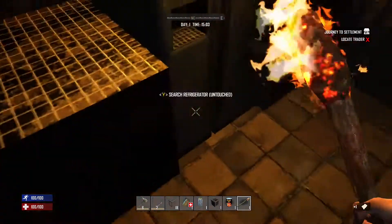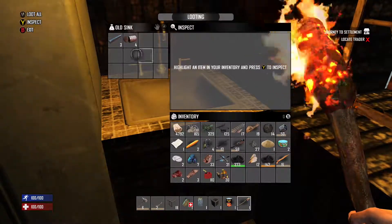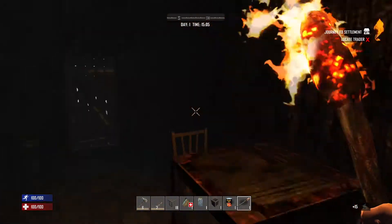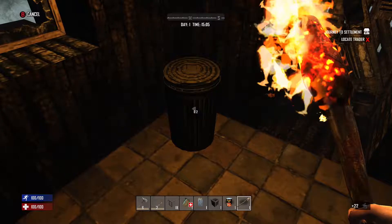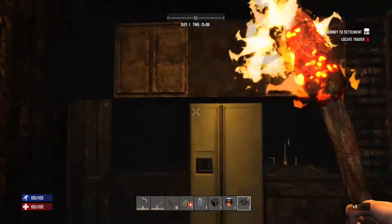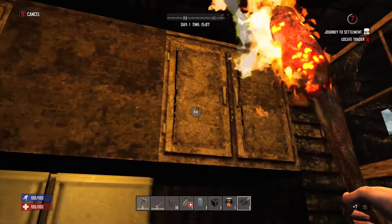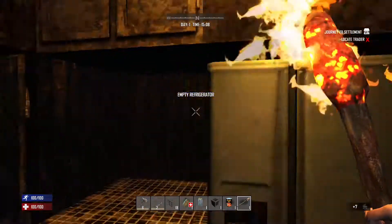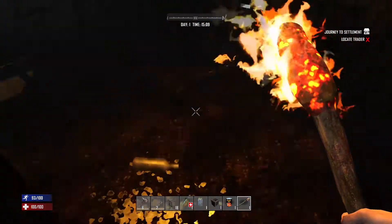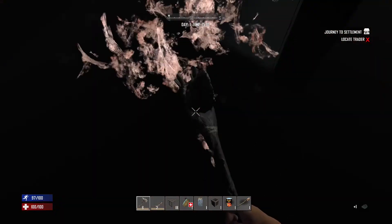Loose items on the ground make sound when you walk on them and attract zombies, so we'll break those down. Let's check the garbage can — some gunpowder here. The door's already maxed out. Missed some cabinets up top. Let's go upstairs and see if there's anything good.